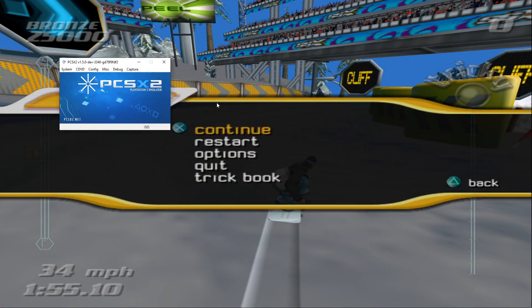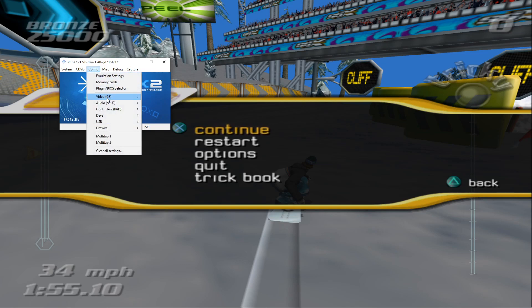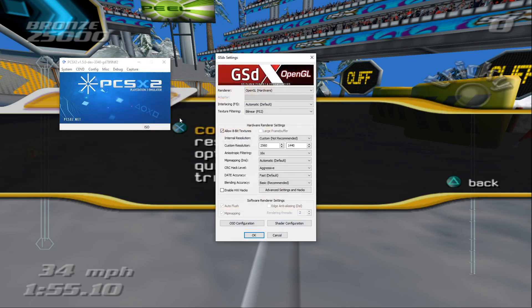In terms of your graphics settings, there is very little that you're going to need to set manually, but there are one or two important issues you might want to be aware of. If we head over to our configs, go into video and into our plugin settings, you'll see we're currently using the OpenGL hardware renderer. Our interlacing is set to automatic, texture filtering on its default of bilinear, and I'm allowing 8-bit textures so my GPU picks up some of the load.